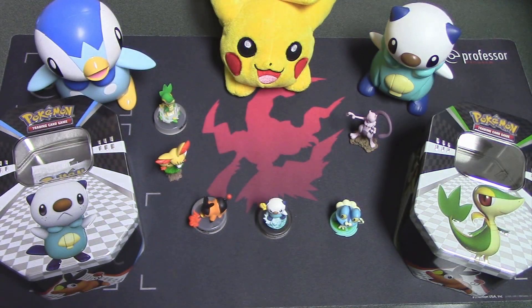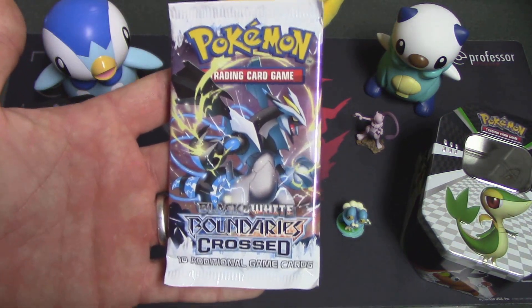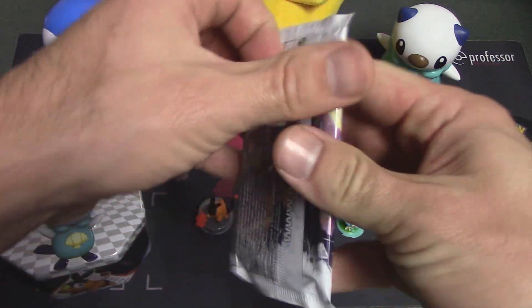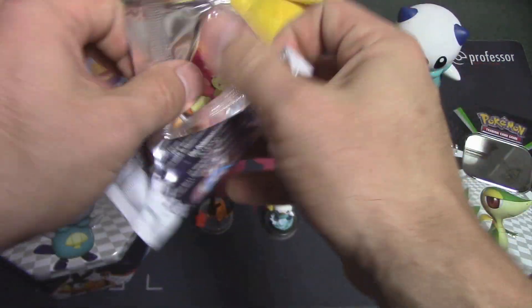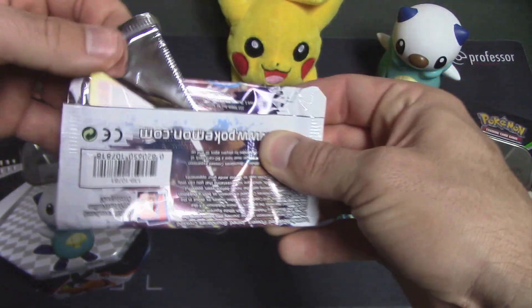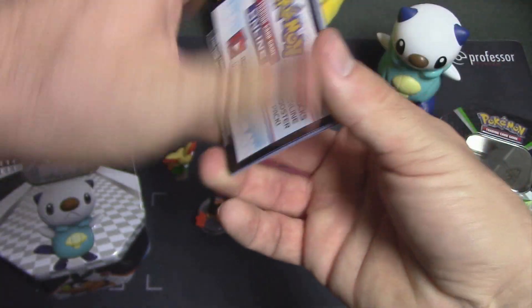Alright, well then, I guess our hope is in the final pack — Boundaries Crossed. This is our best shot now. For this tin to be a success, it would be nice to see maybe a Full Art Skyla. That'd be nice. Still need three of those, actually, for my deck as well.